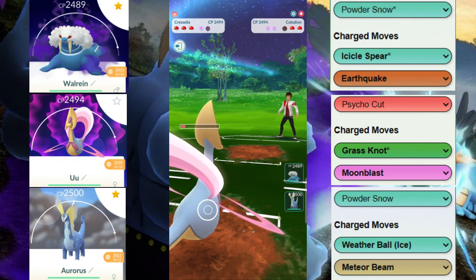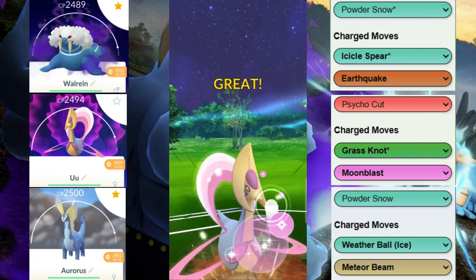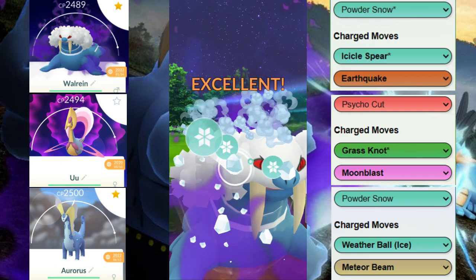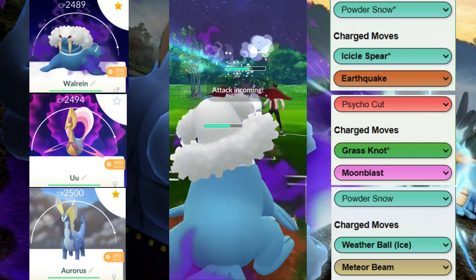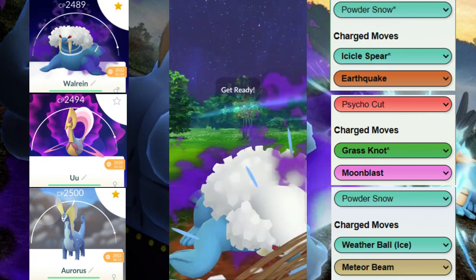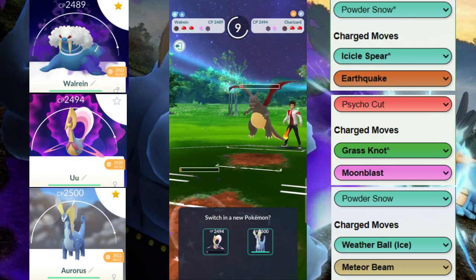Will they come in with their Swampert? They actually come in with their Charizard. This Charizard is problematic for this Cresselia, so we throw a Moonblast and switch out to chip it away. We come in with the Icicle Sphere, which gets the shield. Our opponent is charged up to a Blast Burn — yes it goes, but it still doesn't KO, which is really good for us. We get to another Icicle Sphere and they tank it.